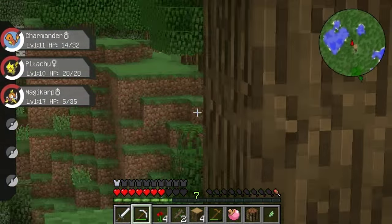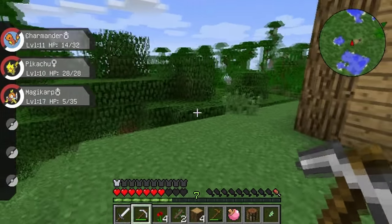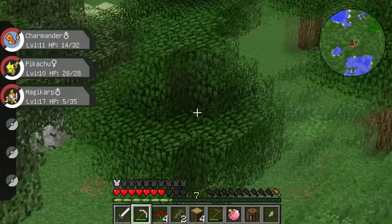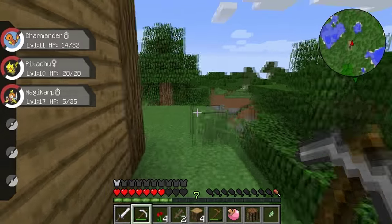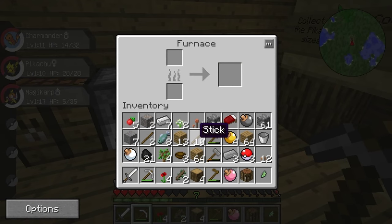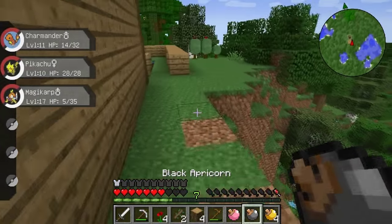Right, let's just have a little browse around just before we end the episode, just in case there is an Eevee hiding somewhere. Come on, Eevee — you know that you want to be mine. Eevee? Is there any Eevees? That wasn't an Eevee — that was a Pokemon, but not an Eevee. It's cool. Okay, so let's go back in our house. We've got our beds — we've got everything ready to go for another episode. So let's go ahead and put some of those apricorns in here and start smelting some of these.